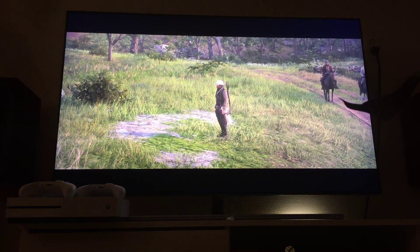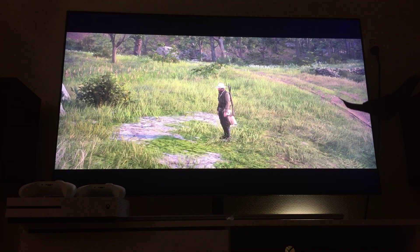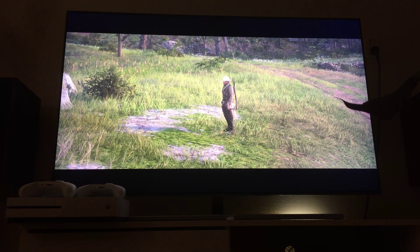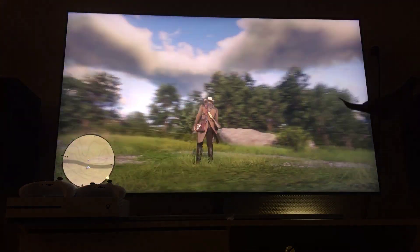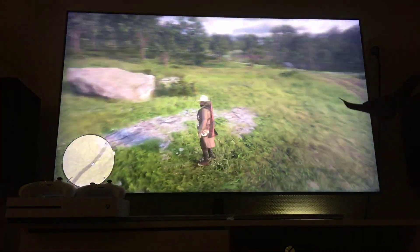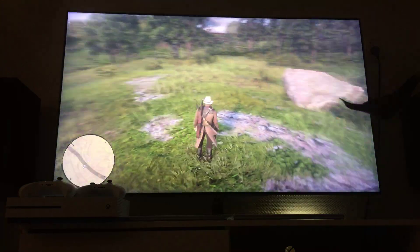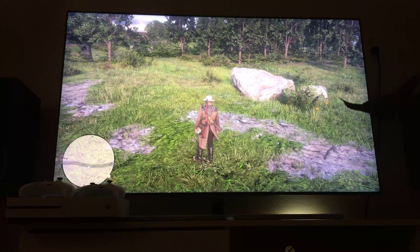Hey everyone. I just wanted to get this video out because I had a problem with Red Dead Redemption on my Samsung Q7F 2018 model. The problem is when you move around your character, there's a lot of blurring going around the main character, and what I didn't know is that you can alter the settings for the game mode itself.